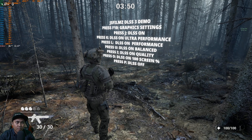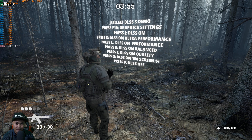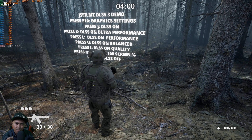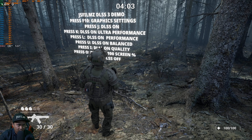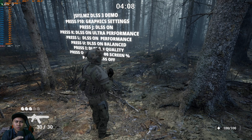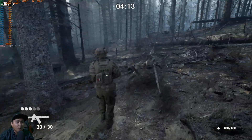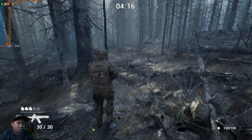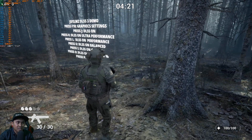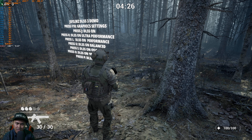Now I'm going to press K, which turns it to ultra performance DLSS. One thing you're going to notice is that the foliage gets a little bit blurry — pay attention to the foliage because that's where you're really going to notice the difference. But now we're getting 140 frames per second. Ultra performance is that 33% screen percentage.